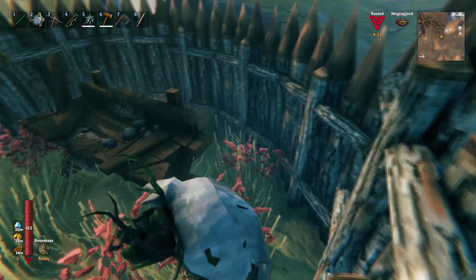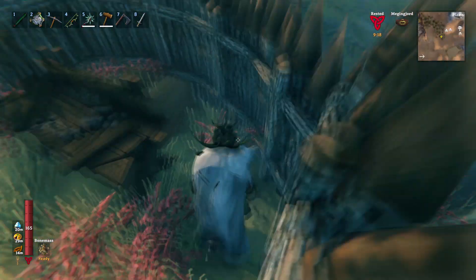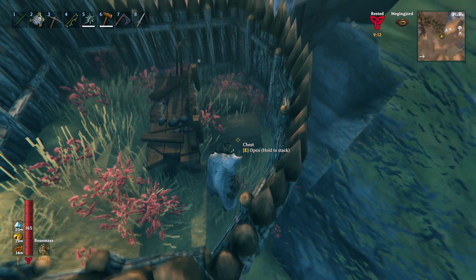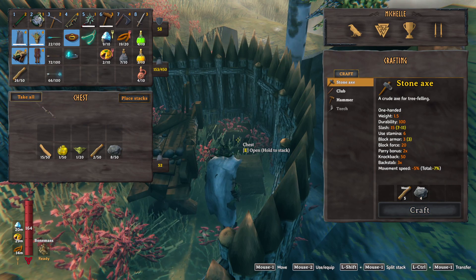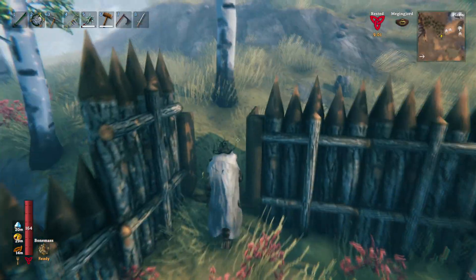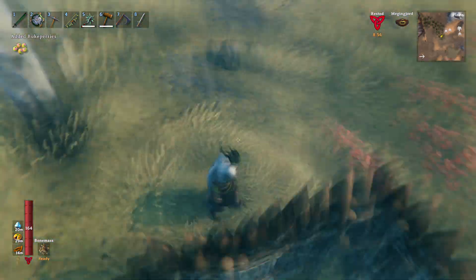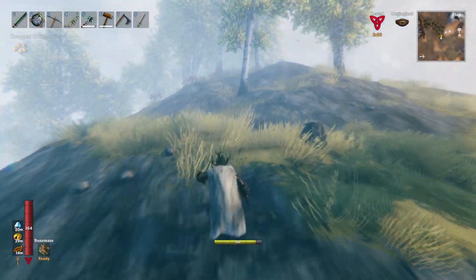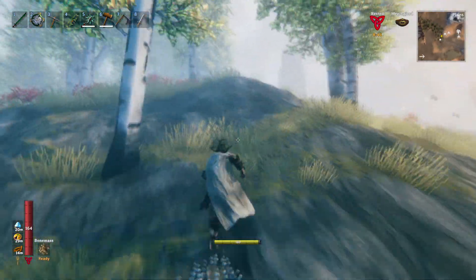I did get the place surrounded with the wall — maybe it will help keep them at bay so they don't keep destroying everything. I don't know if it's actually gonna work, but it's worth a try. There are only a couple of chests here. I'm gonna take all this wood and I picked up the fine wood that was around here, so that was good. The tar has already respawned though, so that's not the best thing ever.